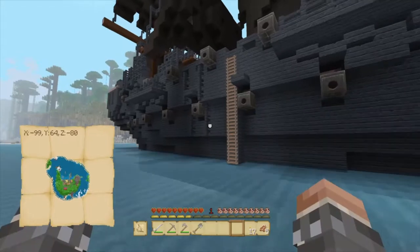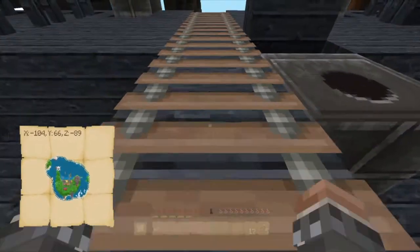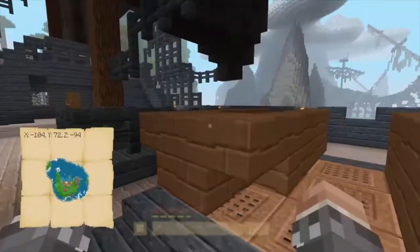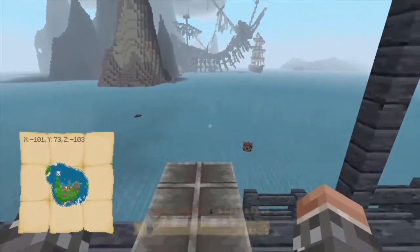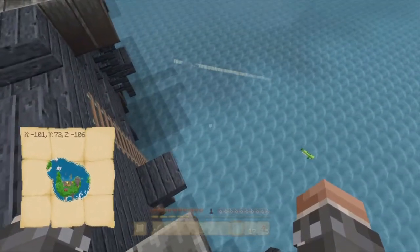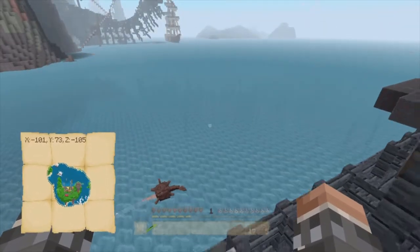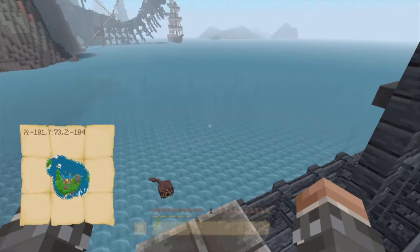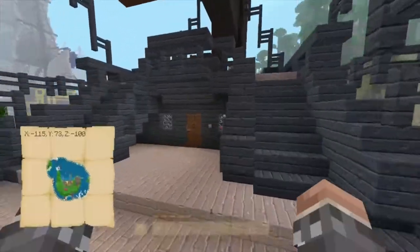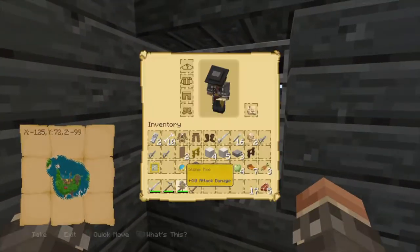We didn't look in the interior yet and it's still awesome. There's guardians down there - is there an ocean monument down there, or are they just spawning for some reason? That's a bit confusing, but anyway, let's carry on. There's a parrot - are you supposed to be Cotton's parrot? I can't remember your name.